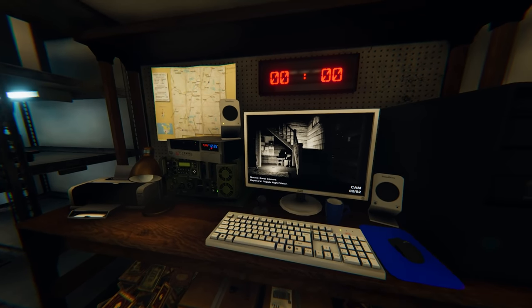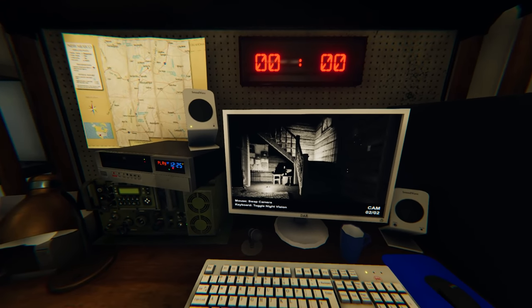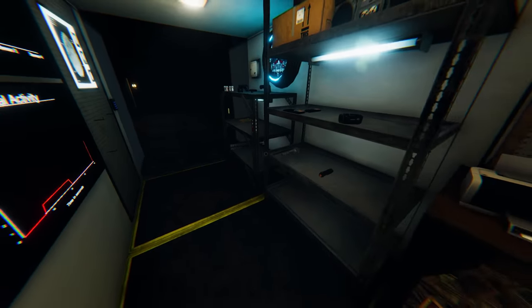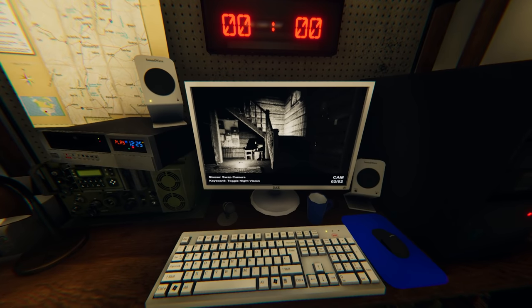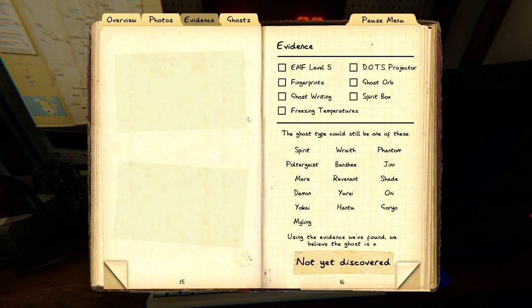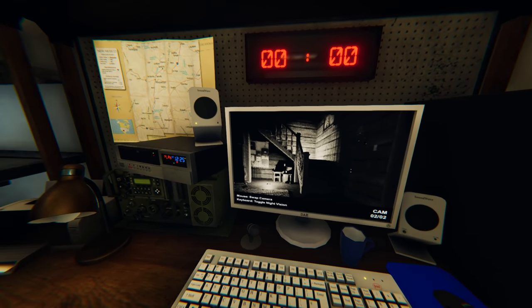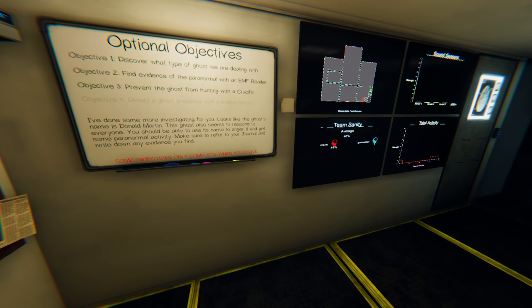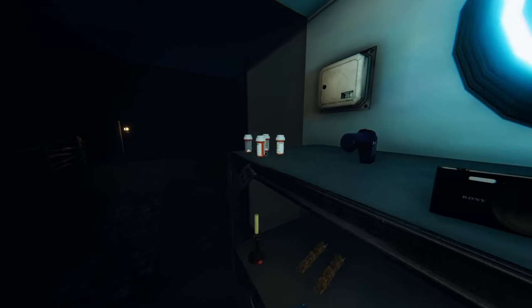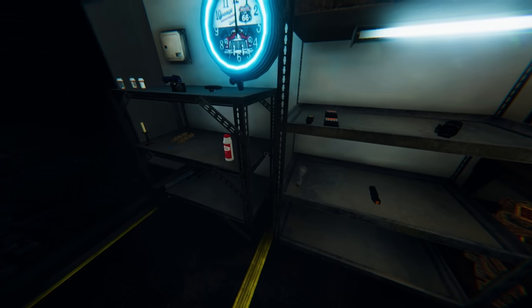The ghost orbs are right above the breaker panel, floating up. Move the crucifix from the landing down to where the other DOTs projector is, and the other crucifix — put it closer to the panel because you want to protect yourself, and I can watch them from here. That way you don't get killed. We just bought a lot of stuff, and I'm about to lose a lot of money. I better take a sanity pill — I'm at 46.